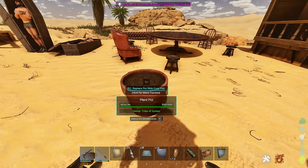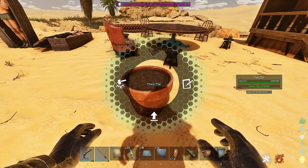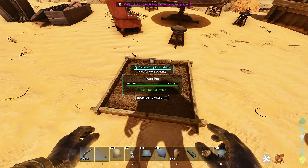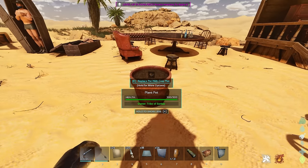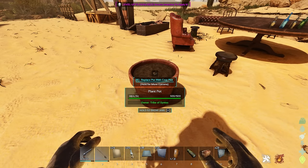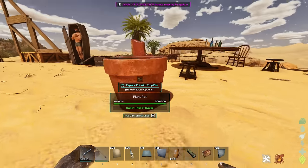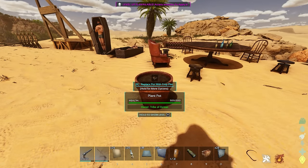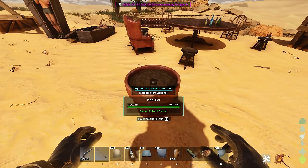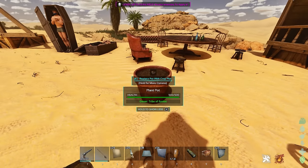There's one thing I couldn't figure out properly — this is the plant pot. From what I understand it's supposed to be a crop plot, except it looks different. I can access its inventory and put seeds in, but nothing really seems to work. It might be bugged right now — I would imagine it just functions exactly like a normal crop plot. I like the idea of having proper plant pots instead of crop plots everywhere, to decorate your base a little bit differently.